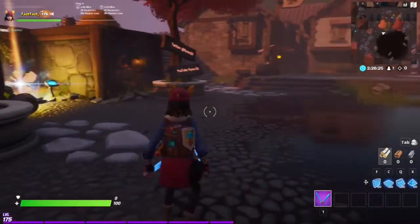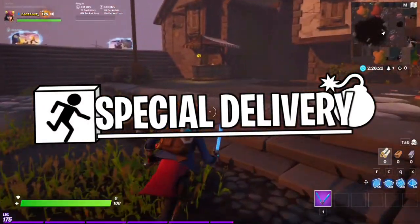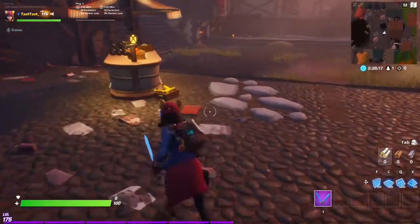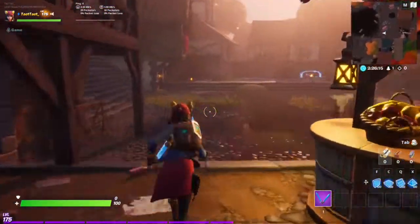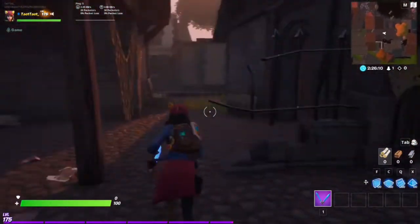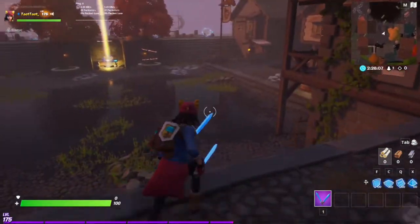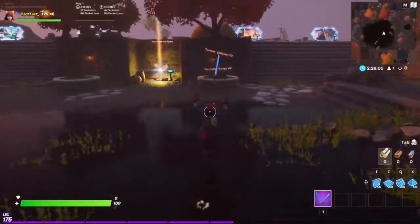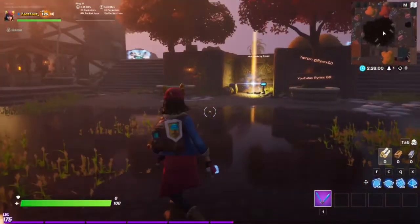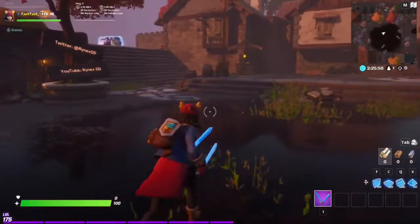Today, Special Delivery was in Feedback Friday, which is an event the Epic staff and Fortnite Creative community host every Friday. Basically, they pick three maps made by the community that have been submitted, and those maps get played and given feedback. These are the ones that Epic, the creative team, and creators in general feel would be the most fun to playtest. Special Delivery was in Feedback Friday today.